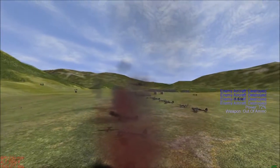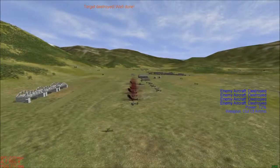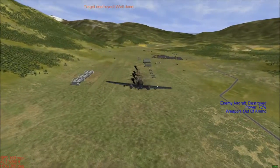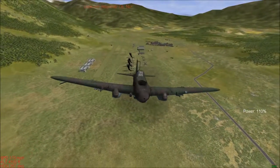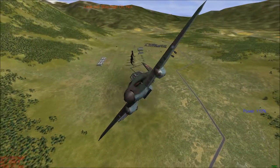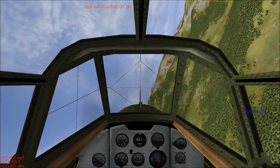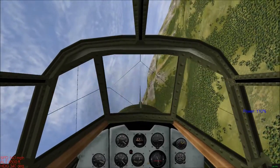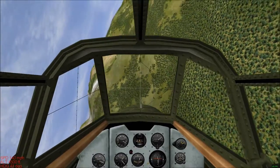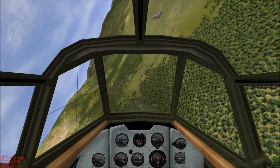Here's what's going to happen: we're going to get ourselves lined up, go in for a gun attack, drop our bombs, and fly away. I'm not sure whether they've blown up — they should have done. From that initial attack run, we got quite a lot of kills. I'm just using the gunsight to pre-aim my target.